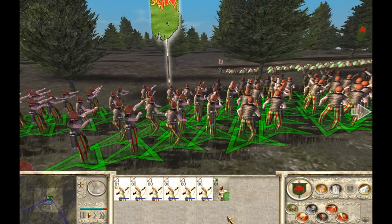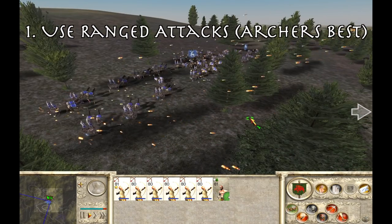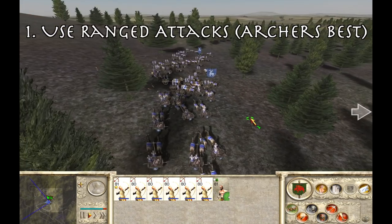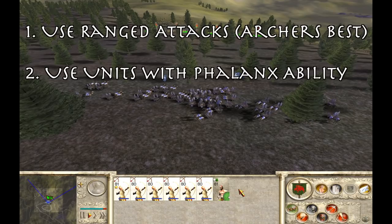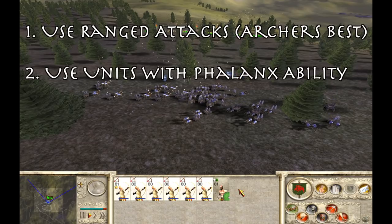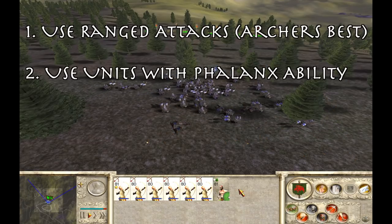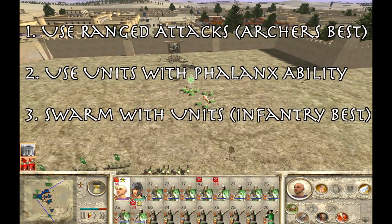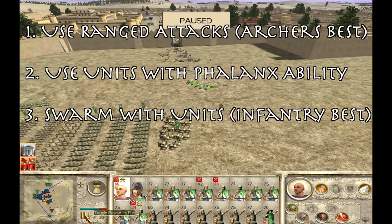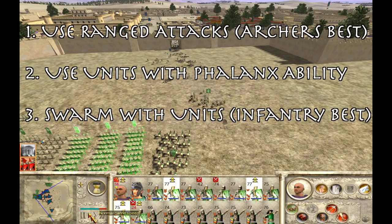To recap: the best method is using ranged units — primarily archers, but peltasts and spear-throwing infantry work very well too. Second, use phalanxes if you have access to them — every faction can hire them as mercenaries, but if you're playing as a faction like Greece they'll make up your whole army. Third, if you don't have phalanx units, consider sacrificing a unit of infantry to stall the chariots and remove their charge bonus, then swarm them with the rest of your infantry.